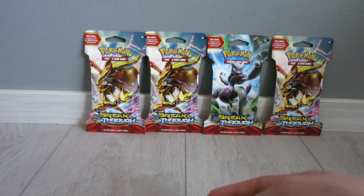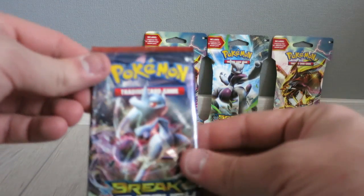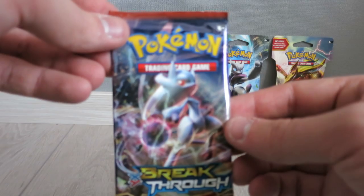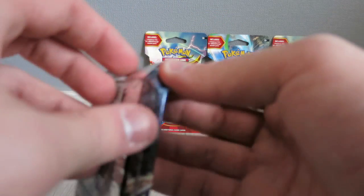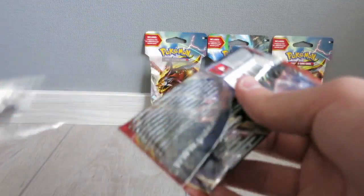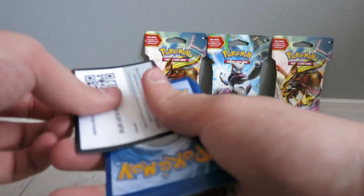That was a normal one I think — I don't know, I wasn't even looking at my camera. But this time I will. There's another Mewtwo X on the front of this pack so I want this one, give me it man, I need it, I want it. There's the code card — check it out, three on the back.